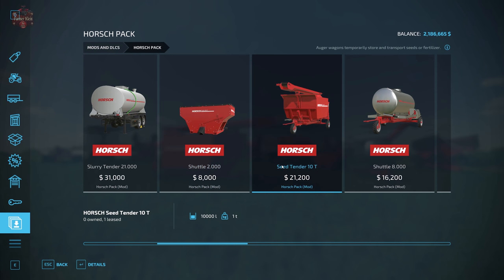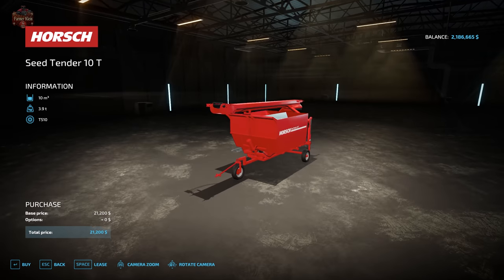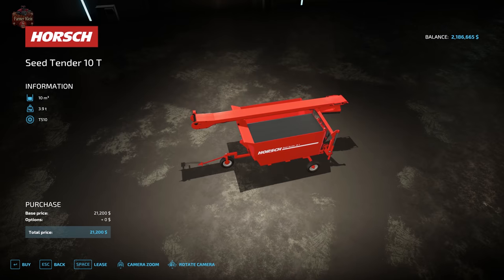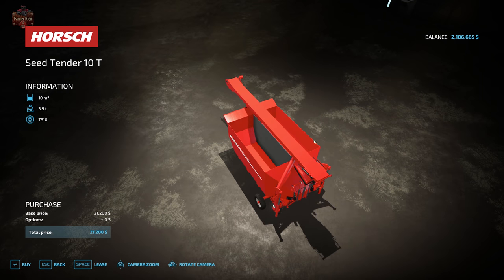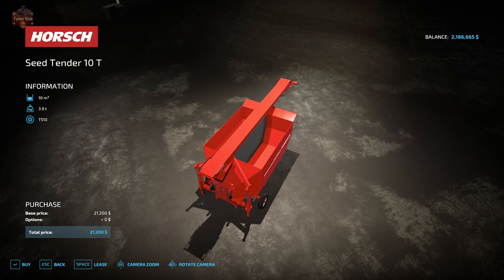Then we move on to the Seed Tender — the item that keeps wanting to slide around in front of us — priced at $21,200. It comes with a small three-trailer dolly for storage, but it actually connects to any truck with a fifth-wheel hitch for transport. It holds a total of 10,000 liters of product in two separate chambers, so you can have seed in one or both, and fertilizer in one or both.